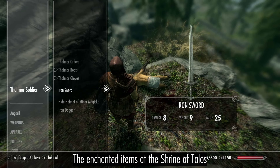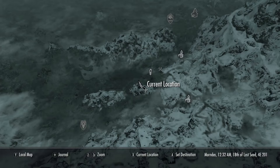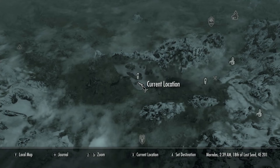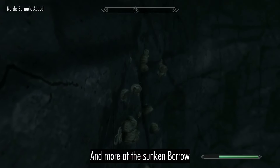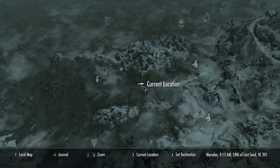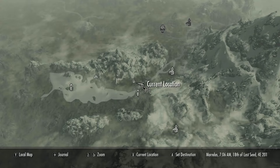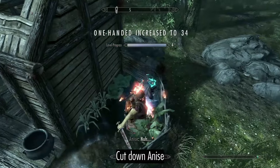Grab the enchanted items at the shrine of Talos. Nordic Barnacles are at the Wreck of the Silvermoon and Sunken Barrow, along with the Flawless Emerald. Cut down a tree so you have somewhere safe to store your valuables.